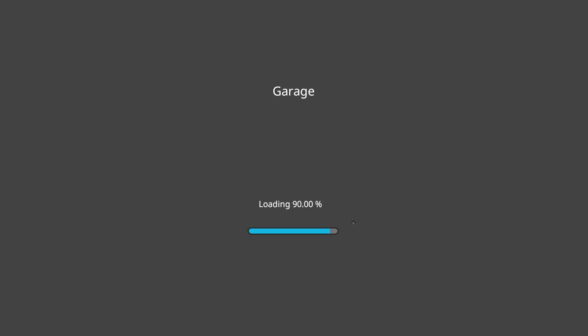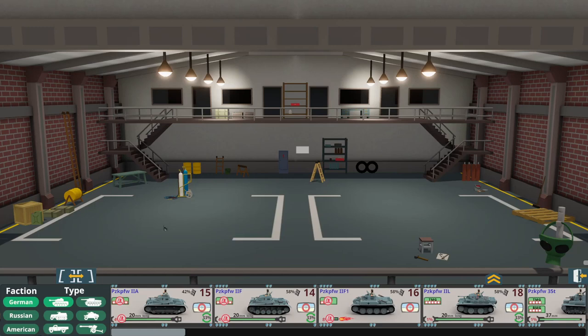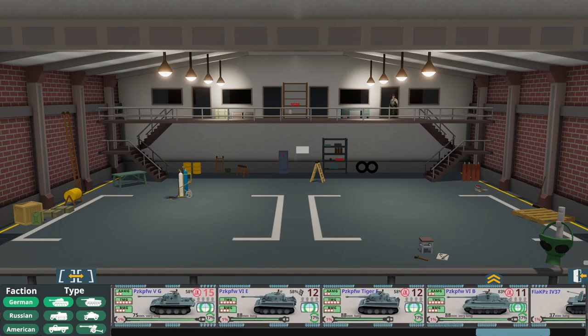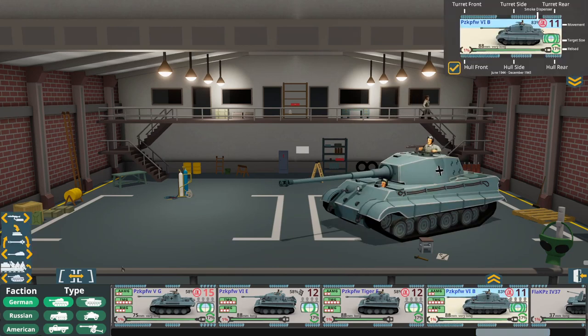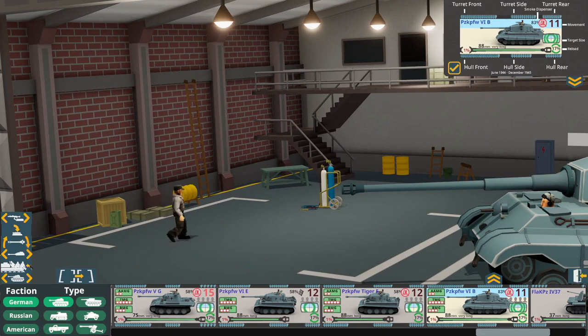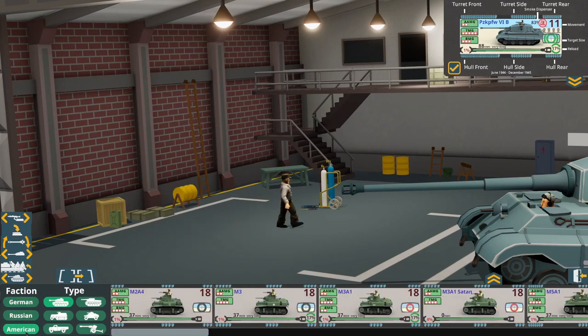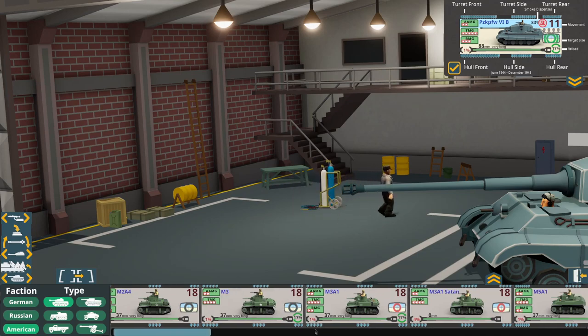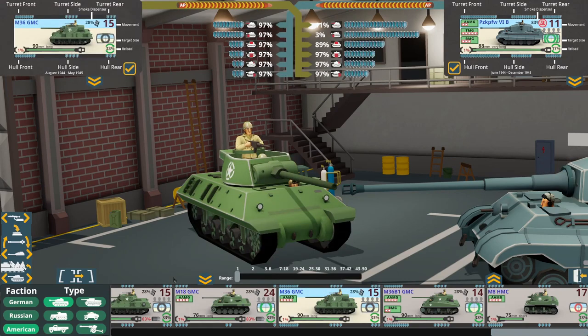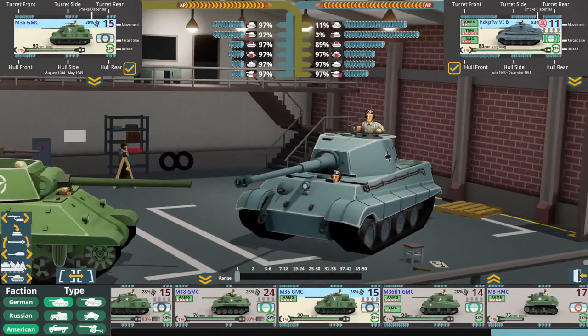Let's look at the garage before we jump into the game - I've never looked at this myself. Look at all these tanks. Why don't we come down here for the King Tiger. Let's go to the Americans - I'm wondering if they have the Pershing. They have the M36 - we'll put the M36 there. So here you can look at all their different stats. I'm not exactly sure what all this means off the top of my head.